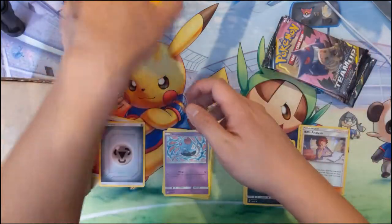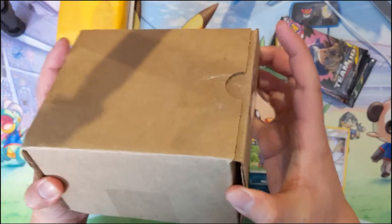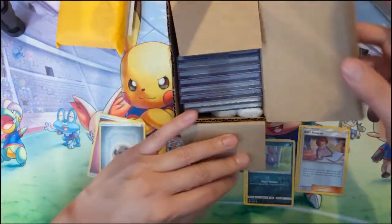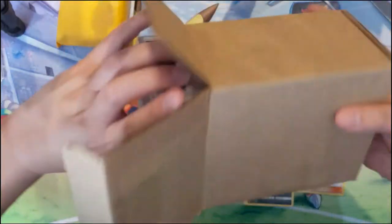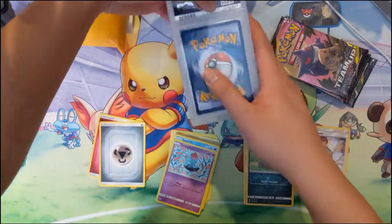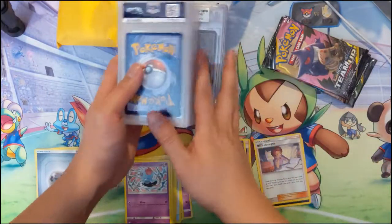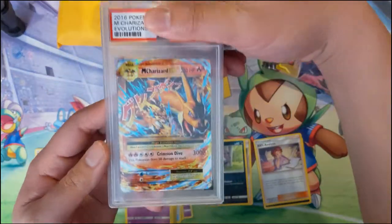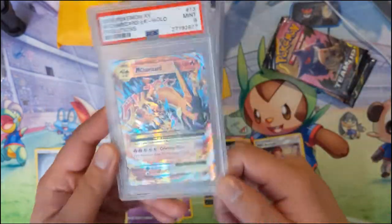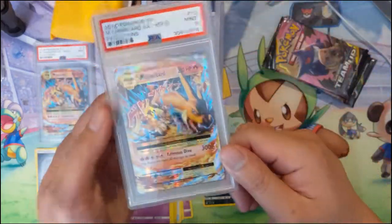Let's start with some of this PSA stuff. As we said, a few of these are Magic cards. We'll go through all of them — I think there are 14 Pokemon cards and we could have a number of BGS as well. So for the first one, we got an Evolutions Mega Charizard PSA 9 — got these pretty cheap, and by these I mean there are two of them.